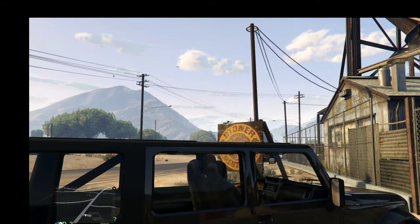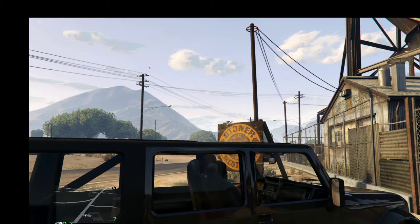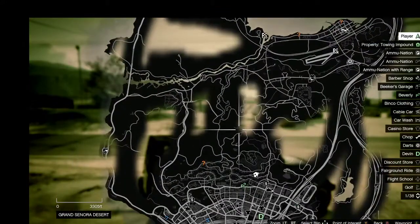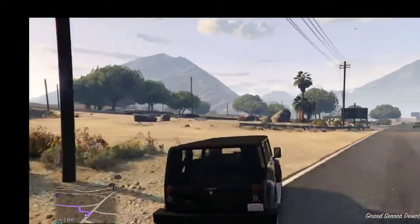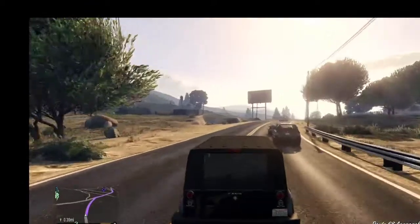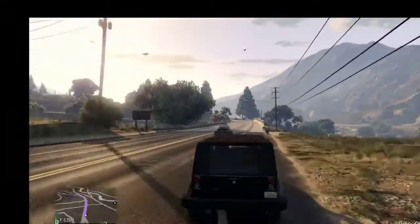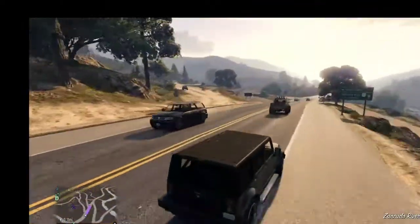In this video I'm going to be showing you the location for about two or three of Leonora Johnson's letter scraps. This one is letter number 18 — I have about 24 because I caught some in the city. You want to go to the Whitechapel church up in the desert, just west of Sandy Shores. You want to go to that building dead ahead — it's actually just west of the cement factory where I was when I started the video. I was on top of that because that's where another letter piece is.